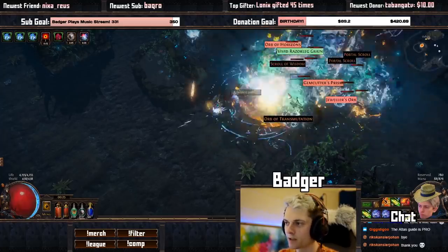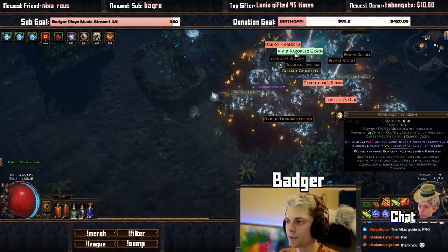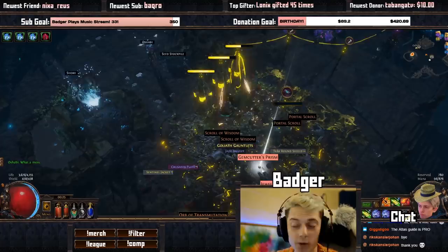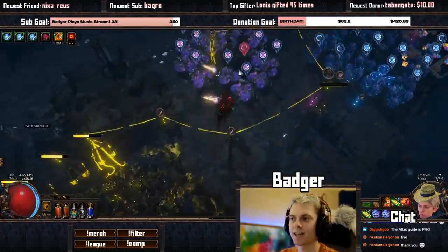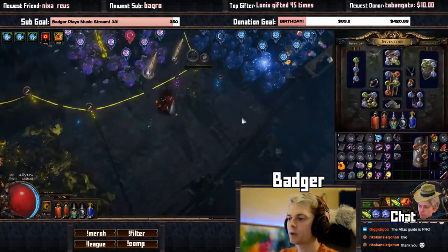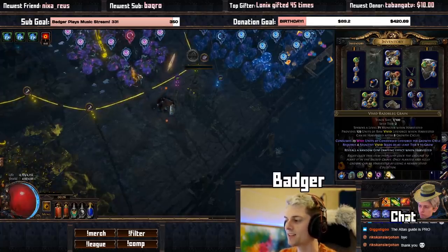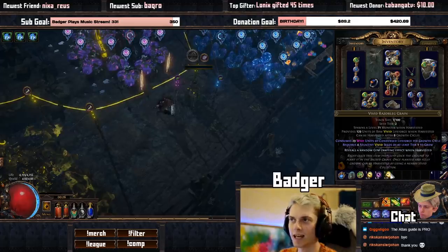You may have already been doing this — it's very easy to get going. I've dropped a vivid razorleg grain, which is a tier 2 seed, which is what I was hoping would drop, because then I can start talking about the other tier of seed mechanics. So if we look at this seed, this tier 2 seed says it consumes 29 wild units of condensed life force per growth cycle and requires four adjacent vivid seeds of at least tier one to grow. When you first read that you're like — what does this even mean?